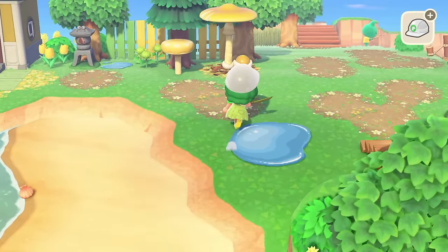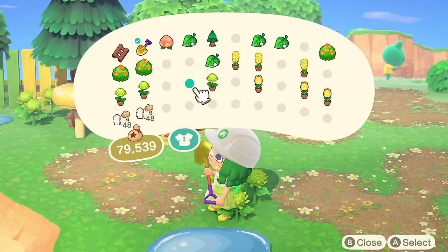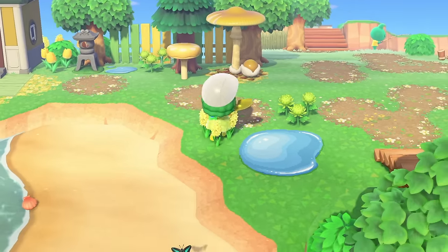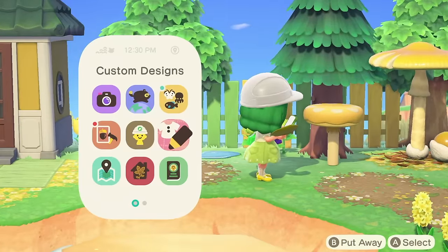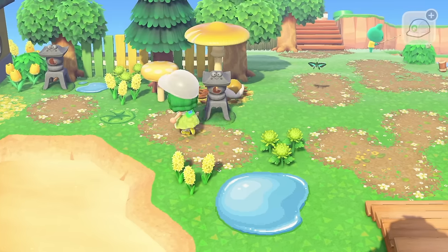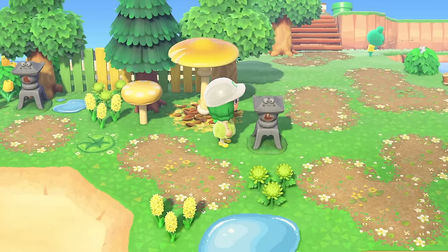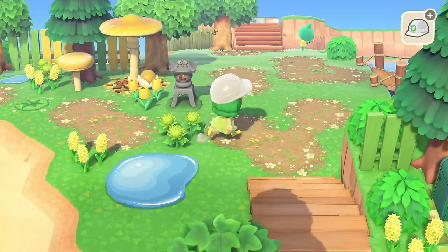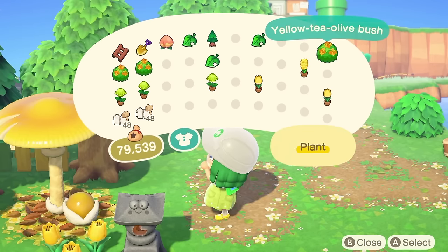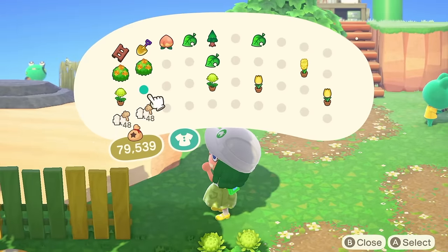We're not going to be able to get the tree in now, but let's be honest - what takes priority right now? I normally cannot resist a tree, but the puddles are taking priority. I'm going to stick these things everywhere. Honestly I don't even care at this point - they need to be everywhere. This is going to be so much, this is going to be over the top. I want it to be over the top. The mission is OTT.